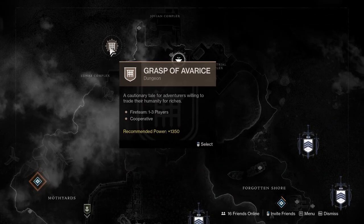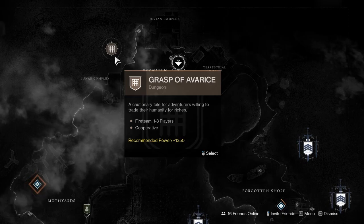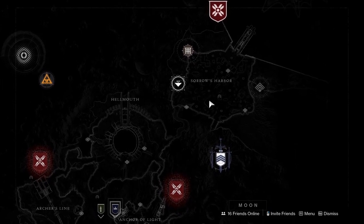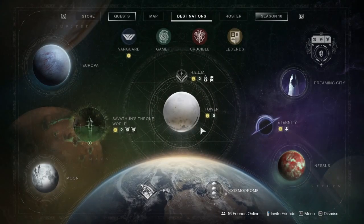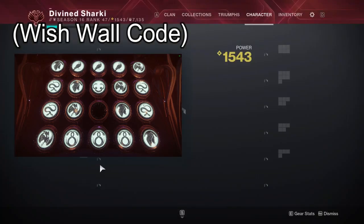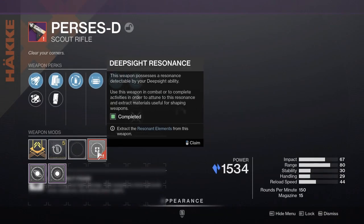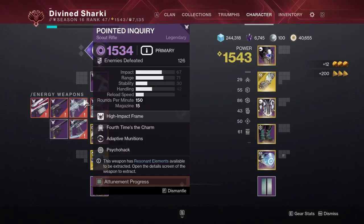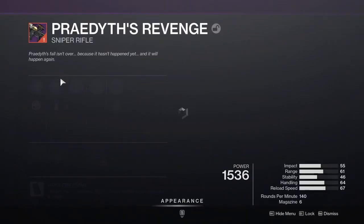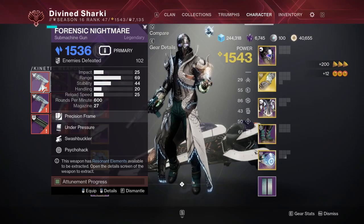First, for 30th Anniversary owners with access to Grasp of Avarice, the entrance area is a pretty decent spot — very easy to set up. If you have Shadowkeep, Sorrow's Harbor with the six-man public event going around can be relatively decent. However, the best spot by far is the tried and true Shuro Chi Thrallway. It takes about two runs for some of these guns to get them fully attuned. I was able to get all 20 weapons done in just shy of 90 minutes, and the weapons themselves came from the chest farm in under 30 minutes.